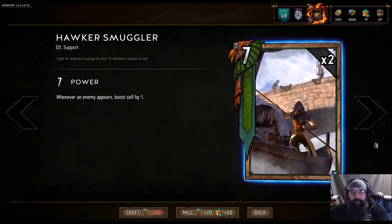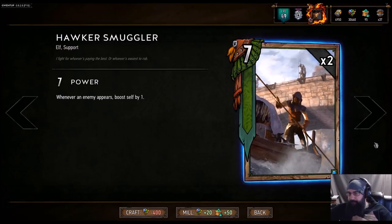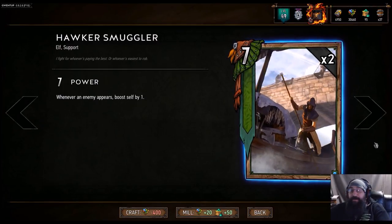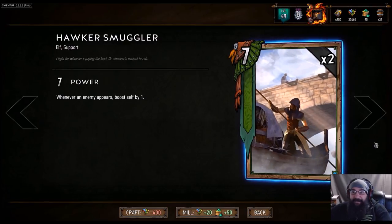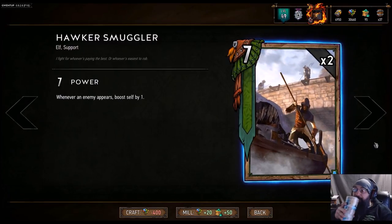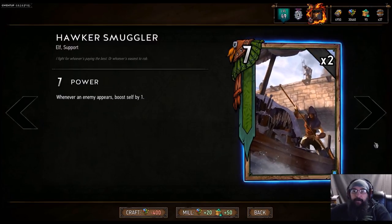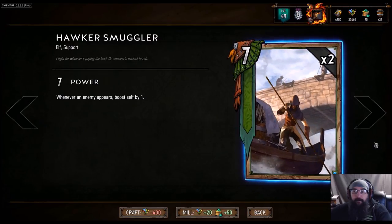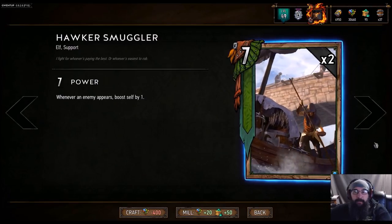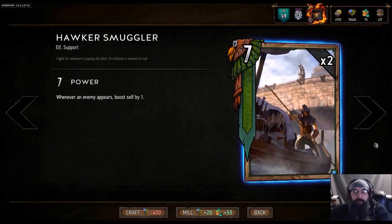Number two: Hawker Smuggler — and Alba Cavalry is in the same boat. Anything that grows over time can just snowball. If it doesn't get answered it gets out of control; someone might be sitting there holding a Martyrdom or Shrooms in their hand, but if they can't answer it it's going to get ugly fast. Tragic agrees: in round one these cards might start as a seven or eight and gain one per turn, ending up at 15-16 point value, whereas the average arena bronze will probably be around 10-11.